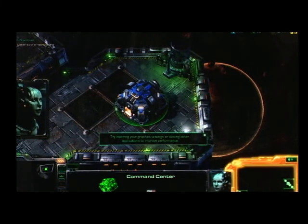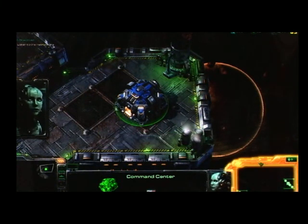In the lower right of your screen, you can find the command card. The command card is used to issue orders to selected units.